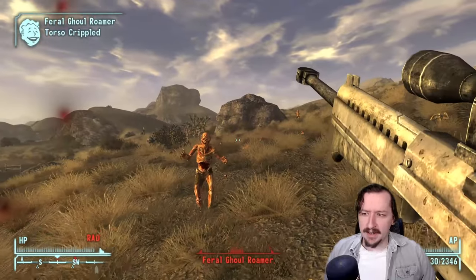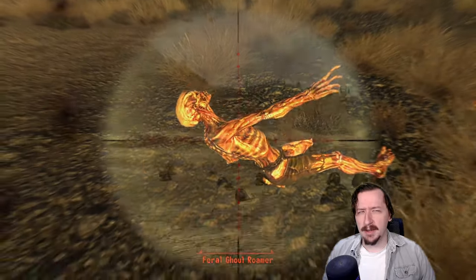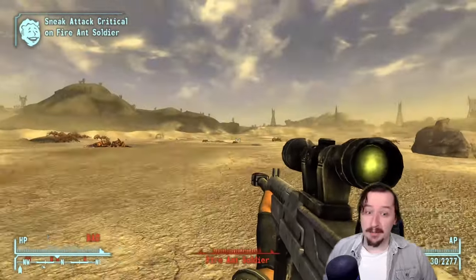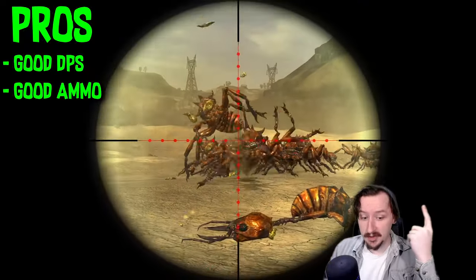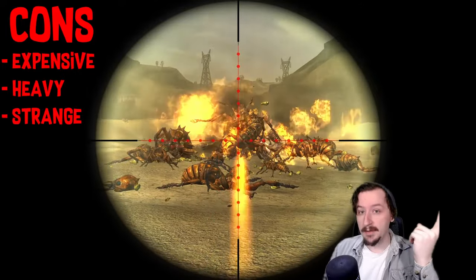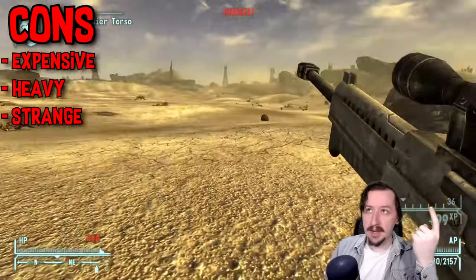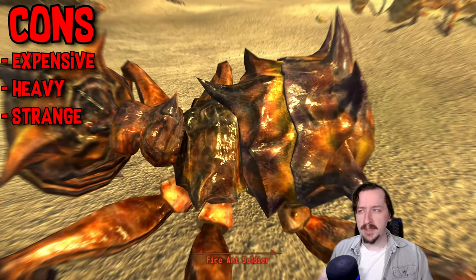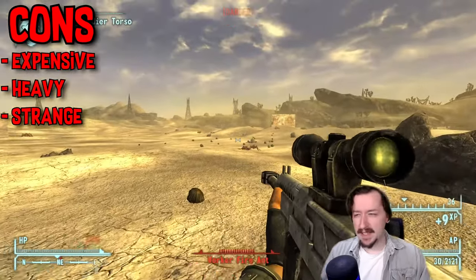Since it's a unique weapon, you can fix it with light machine guns using jury rigging. For general pros: really good ammo — the 5.56 round is very versatile — and really good DPS. For cons: it's expensive, only available at the Gunrunners' Arsenal at near max price alongside weapons like Two-Step Goodbye and Esther. You can get it early if you make enough money through snow globes, casinos, or Caravan. It's also a very strange weapon — if you like the aesthetic, great; if not, it may never feel great.